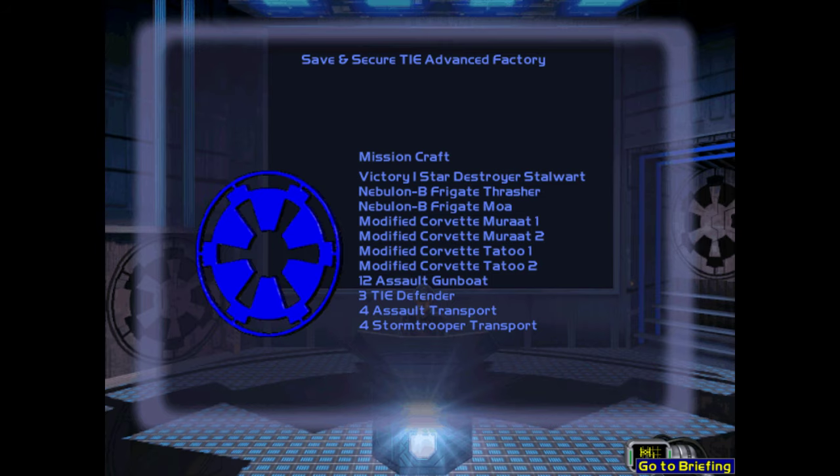Be prepared for any counterattack by Zaryn's forces operating nearby. We know that a significant portion of the fleet has joined his traitorous cause, and as such you may be facing any craft the Imperial Navy has to offer. Though we could send in the entire task force, Admiral Thrawn is understandably cautious about committing his entire force to a single engagement, especially with Zaryn's current tactical advantages.